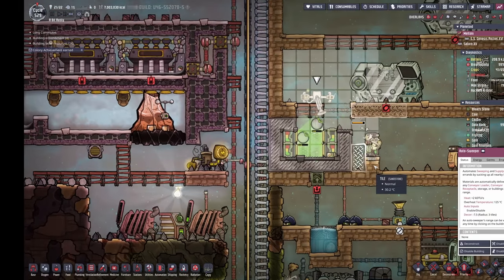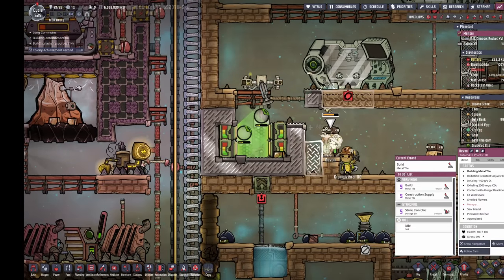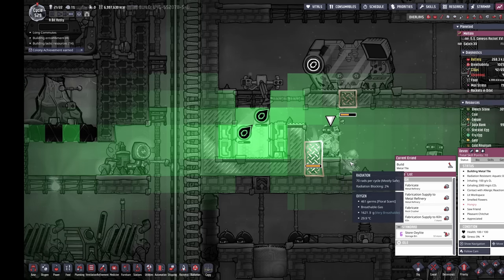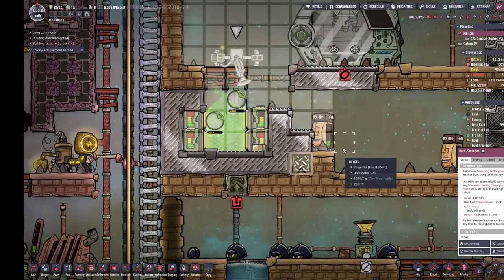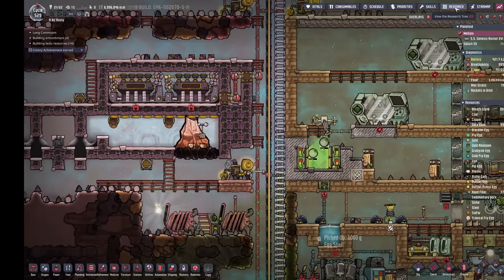Dupes are very hardy — they can withstand large quantities of radiation. Though maybe don't stand right there this minute, it's 245 rads. That insulation provided quite a bit of protection and you can still reach the case. That should provide the necessary rads to knock out the rad bolt propulsion research.